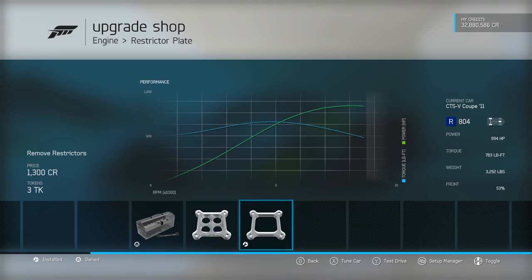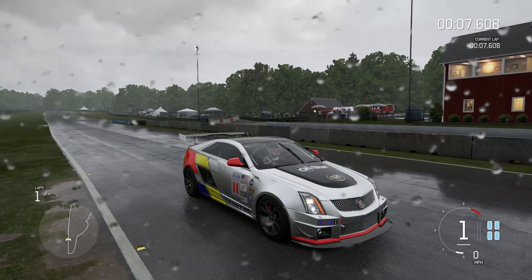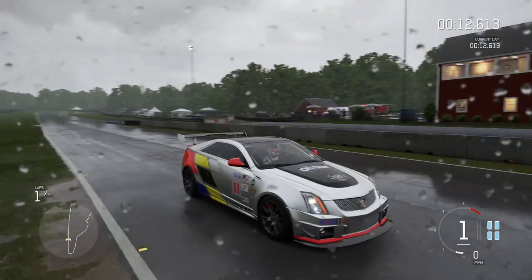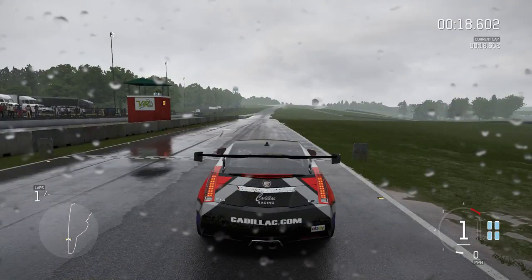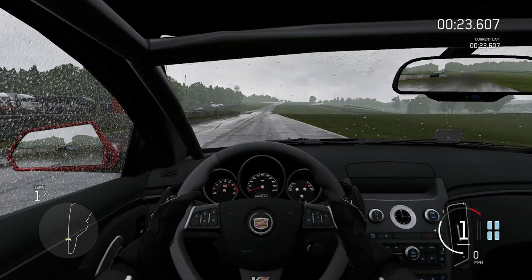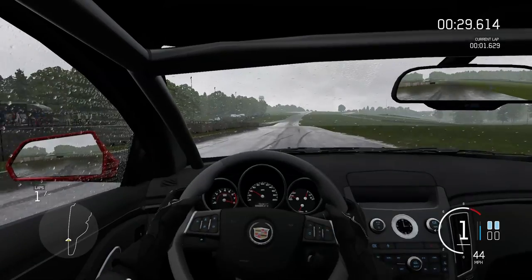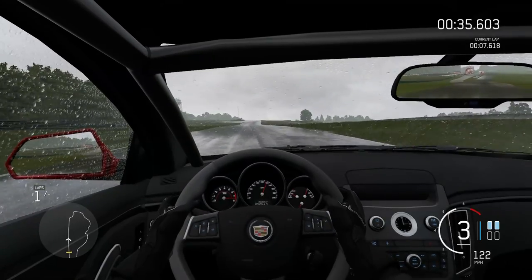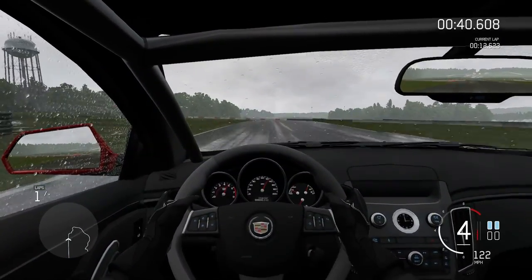To test out the Cadillac, we have come to the Virginia International Raceway where it will have five laps around the Patriot alternate layout in an attempt to go as fast as possible. Our current leader is the Toyota NASCAR with a 107.0 - that is a really rather quick time and one I don't quite expect the Cadillac to be getting up to, after all. The Toyota was a class above this CTS-V. However, I am hoping that this will go respectably fast around here.